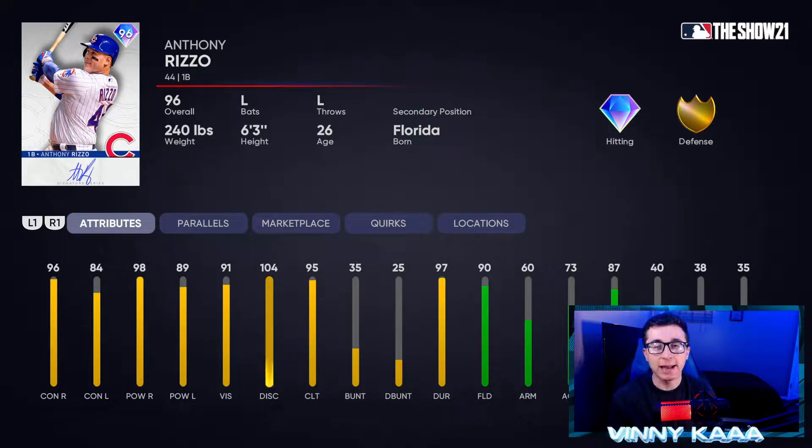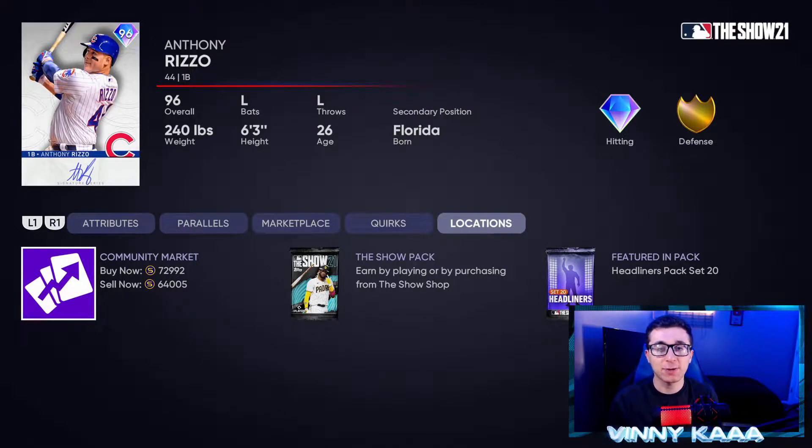Let's take a look at the numbers. He's got 96 contact against righties — that's excellent — and 84 against lefties, which is not too bad either. 98 power against righties and 89 against lefties. He doesn't have serious power like Jim Tomei or David Ortiz, who have 125 against righties. But this Anthony Rizzo card is definitely well-rounded. He's got 91 vision, 104 discipline, and gold defensive stats with 90 fielding. His arm is a 60, but 73 arm accuracy and 87 reaction time. He costs about 73k on the market, or you could pull him in a headliners pack.